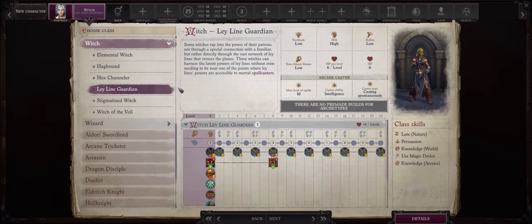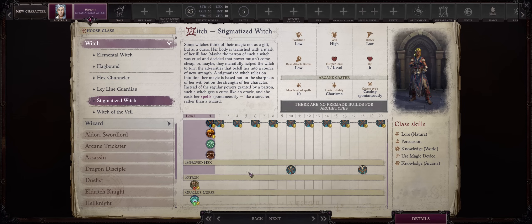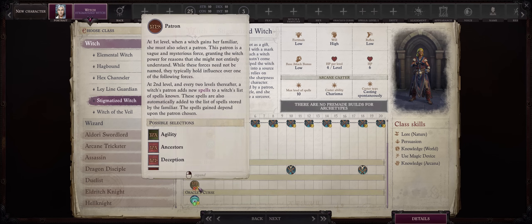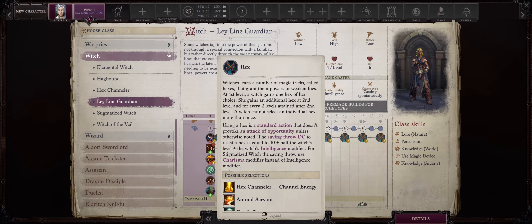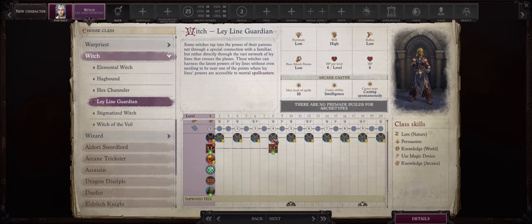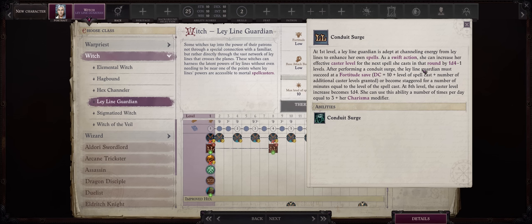I've never done this archetype before. Essentially it's a Spontaneous Witch, just like Amber, who is a Stigmatized Witch. You cannot qualify for Winter Witch as Stigmatized, because you lose the patron. Ley Line Guardian is based on Intelligence, like most witches. They trade first the Familiar, and also two Hexes for the Conduit Surge ability. This can increase the caster level of your spells, which results in higher duration but most importantly more damage, especially for the uncapped ones like Chain Lightning and the Lich spells.